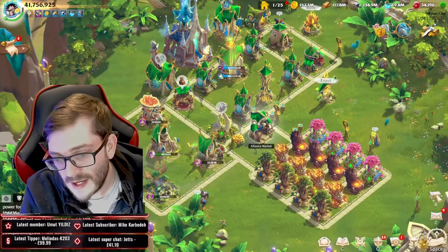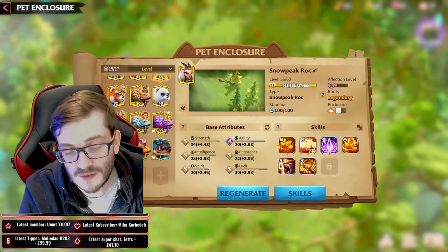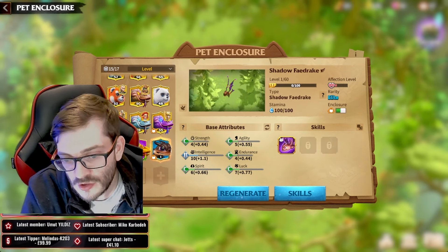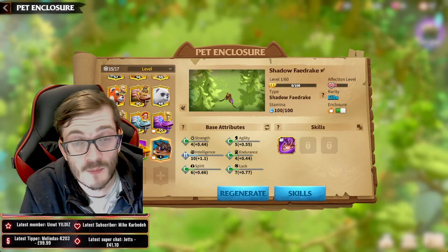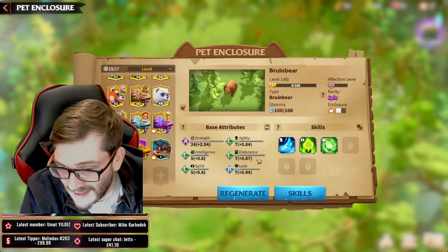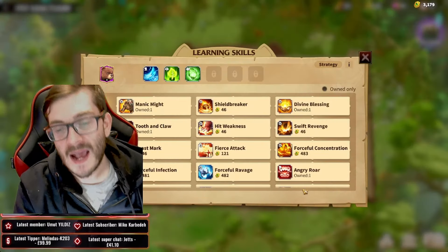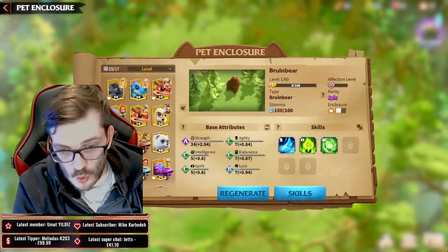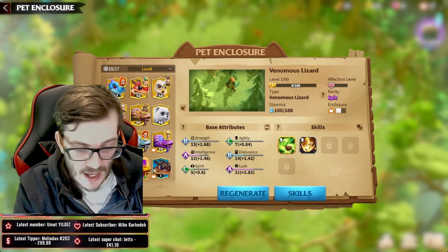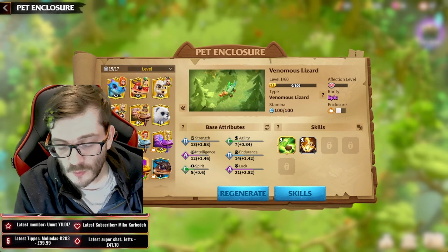That's basically the Shadow Faedrake — a nice, simple pet overview and first impressions. We'll do a full guide later; I just wanted to get this out so you have a little bit of info while you're trying to capture them. Now let's move on to the Bruin Bear, and I actually love this bear. It's very similar to the Venomous Lizard — they fulfill the same role but in different criteria.